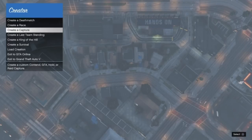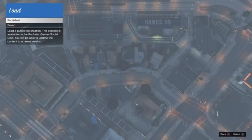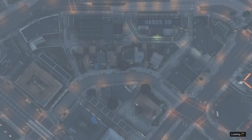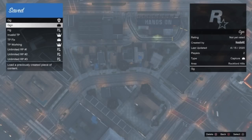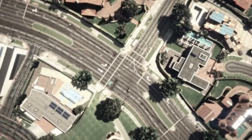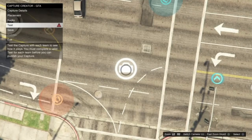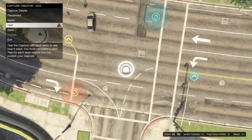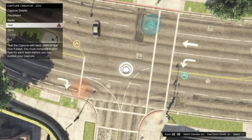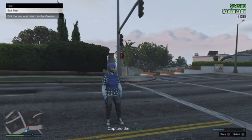Creating the capture job is very easy to do — I will not show how in this video, but it will only take you a couple minutes. I already have a capture created, so I'm just going to go into my creations and load up my capture job. Make sure you can test it, then go ahead and click on Test. All of the job markers are basically in one area — I just quickly made a job.